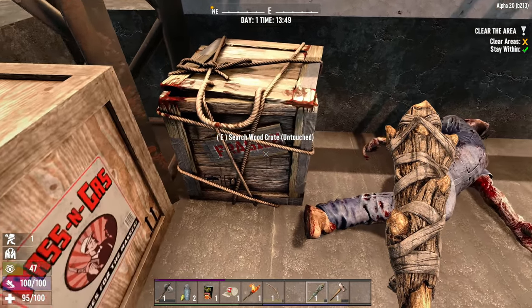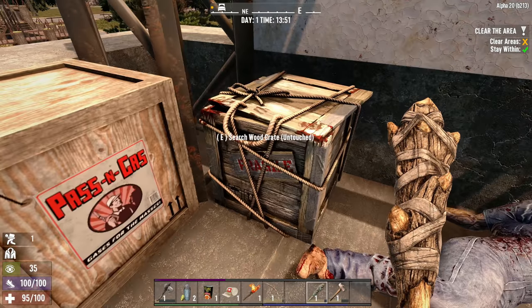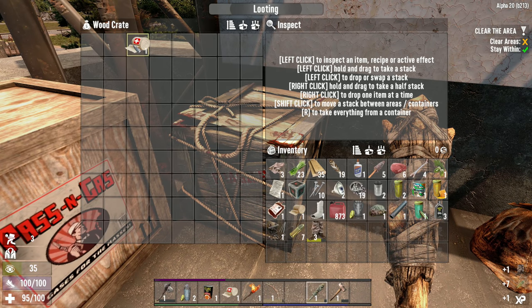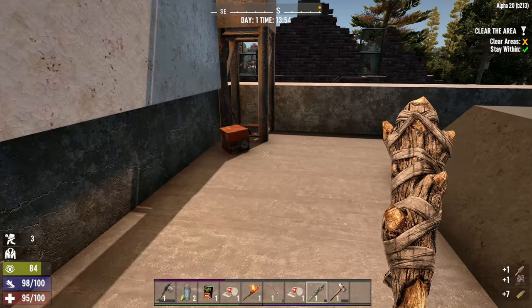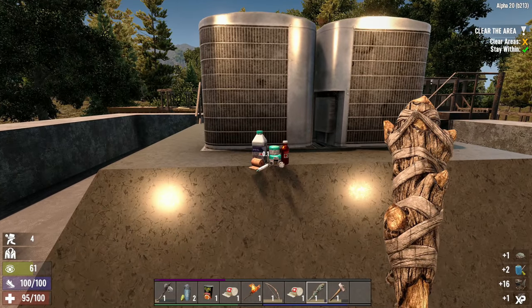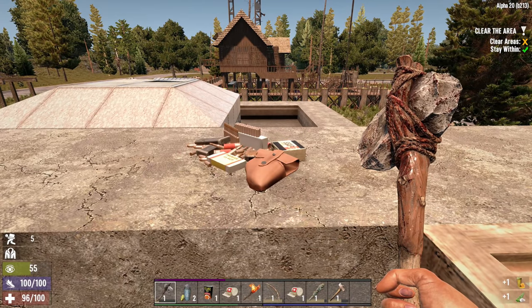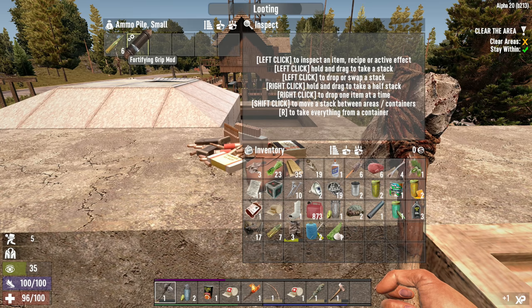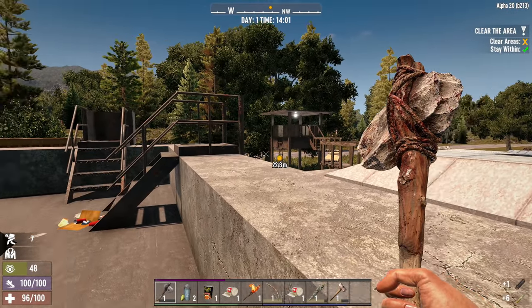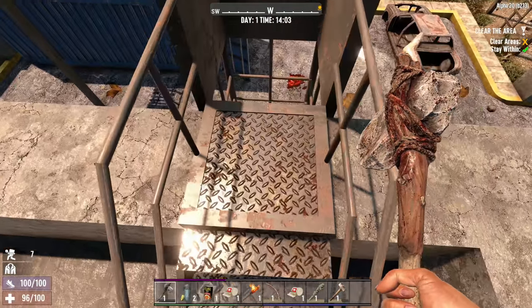Look at this wood crate - they definitely have to do something with these. That looks incredible! We got some ammo, a first aid bandage - good things there. A medical pile too. We're starting to get a little overweight. This is the place we're staying for the night. There are two ways up here - I might have to take out that ladder. Can I block this one off? No, I can't put a hatch here.